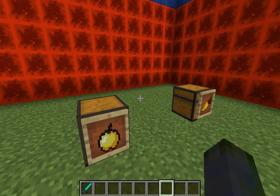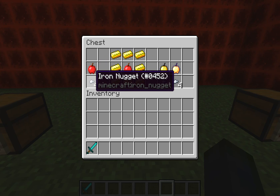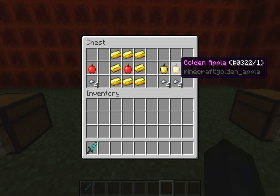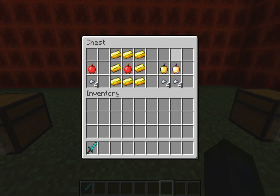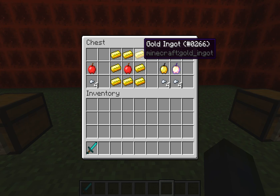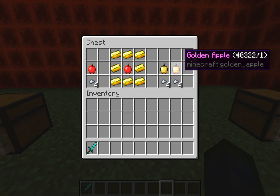Now on to apples and golden apples. Regular apples are relatively common — break oak, dark oak, or birch trees and they'll drop. They replace four food points, not the most, but useful if that's all you've got. The golden apple and enchanted golden apple also both replace four hunger points, so they're not worth using just for food. To make a golden apple, surround an apple with eight gold ingots. Enchanted golden apples are found in dungeons.